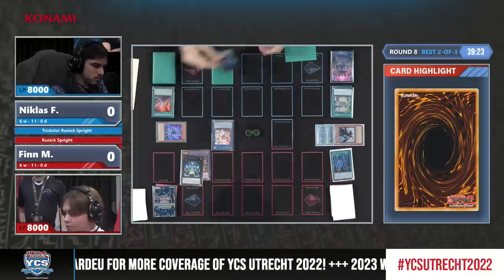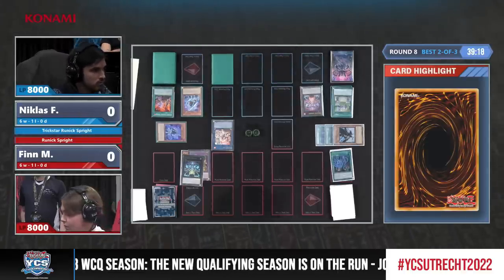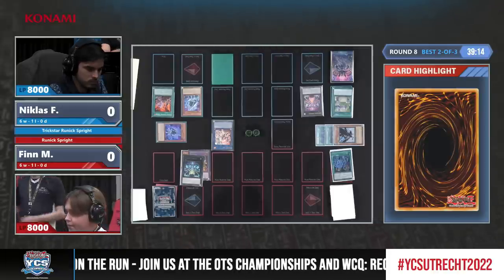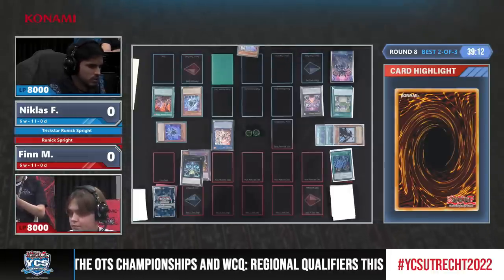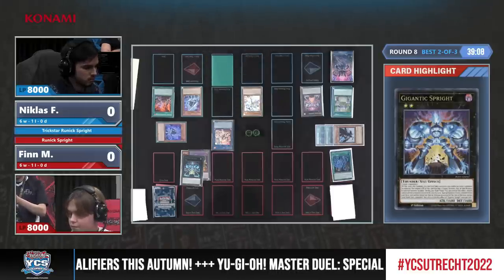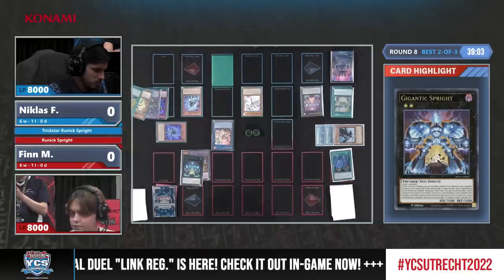Can Gigantic just detach something from anywhere in the field? So you could actually detach from opponent's monsters? No — from your side of the field. That's what I was thinking. He did have another Sprite Blue in hand; that's why he didn't want to special summon Sprite Blue back. Actually, Sprite Blue was banished with Crow in the previous turn — so it was the only target he could have.